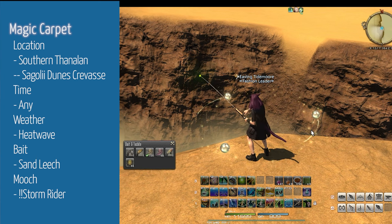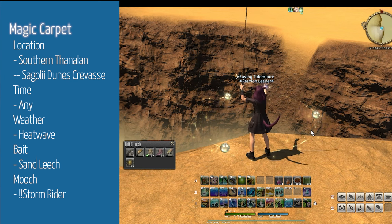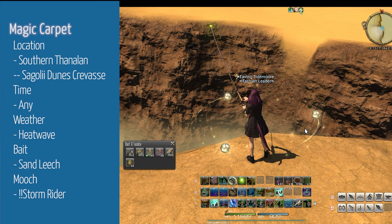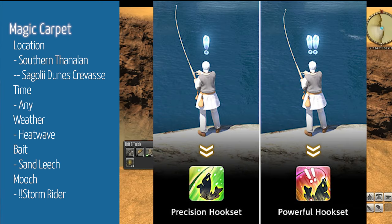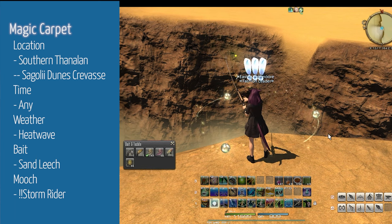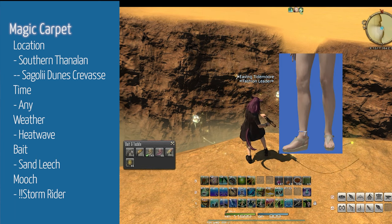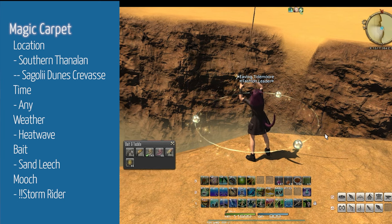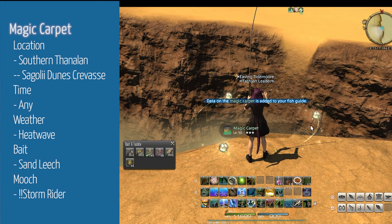Another way to farm Summer Sandals is to go to Southern Thanalan in the Sagolii Dunes. You can sky fish a Magic Carpet from the crevasse on the edge of the map. Magic Carpet requires a heat wave during any time of the day, and you'll also need Sand Leeches. Cast Patience with Powerful Hookset on a two exclamation mark to catch a Storm Rider, then mooch for a Magic Carpet. Use Powerful Hookset on three exclamation marks. The Magic Carpet can also desynth into Summer Sandals. Magic Carpet is ideal because you get an 8-hour game-time window to farm instead of the normal two, though heat wave weather is much rarer.